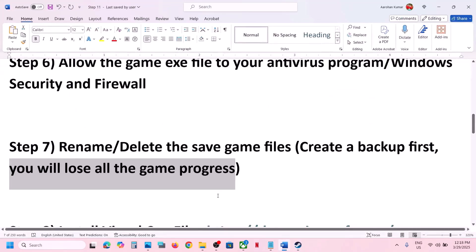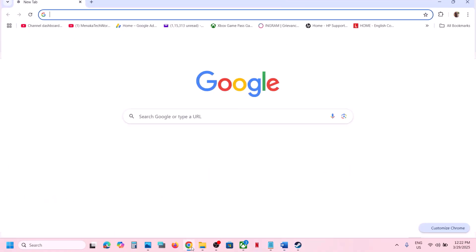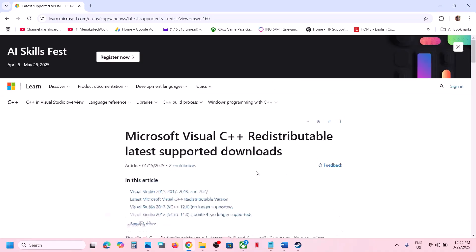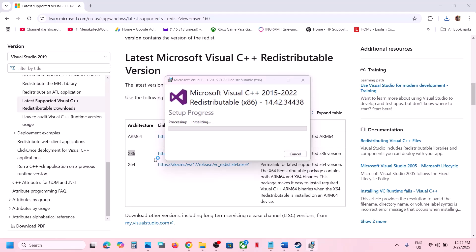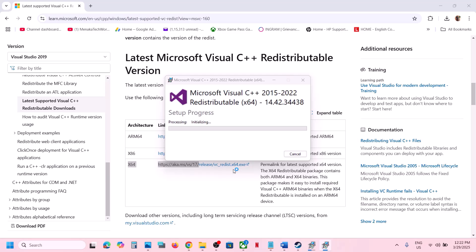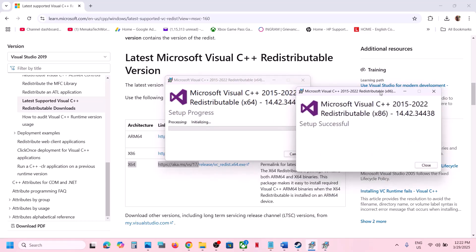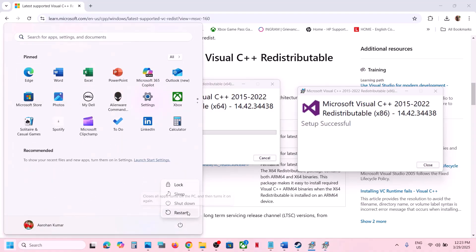The next step is to install the Visual C++ redistributable files. The link is provided in the video description — open it in a browser and it will take you to the Microsoft website. Install both the x86 and x64 Visual Studio files. Run the x86 exe file — if you see a Repair option click Repair, if you see Install click Install. Then download and run the x64 file the same way. Once both files are installed, restart your computer and then launch the game and check.